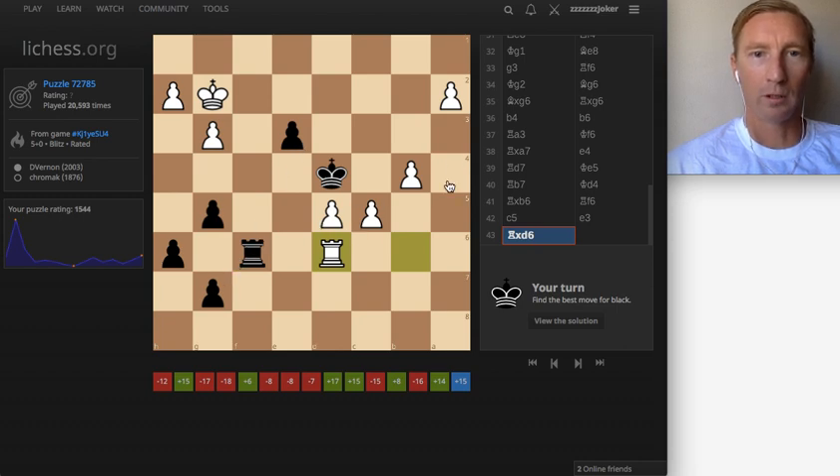One, two, three, four — four pawns to six pawns. Right away I'm looking at the rooks here. Do I want to capture here? I see that if they capture here, then maybe I can go here, but his pawn is going to be here.